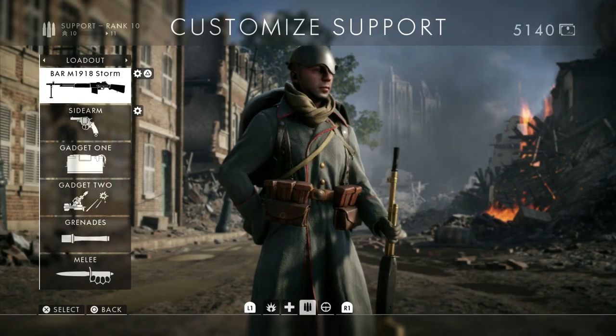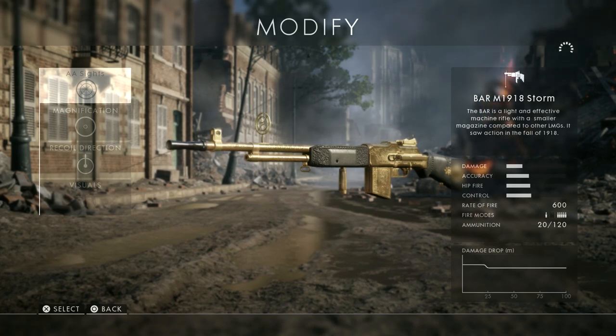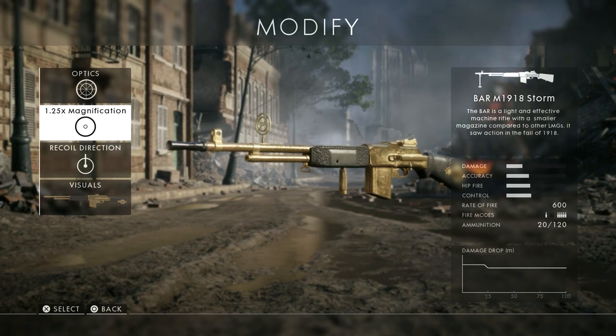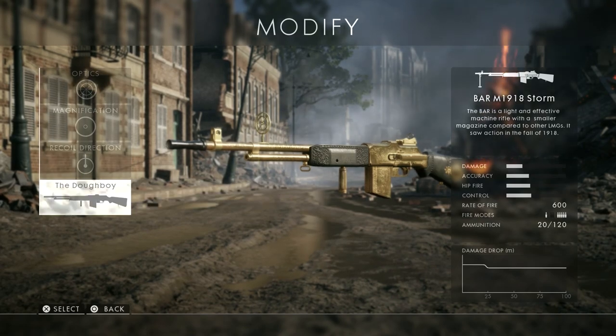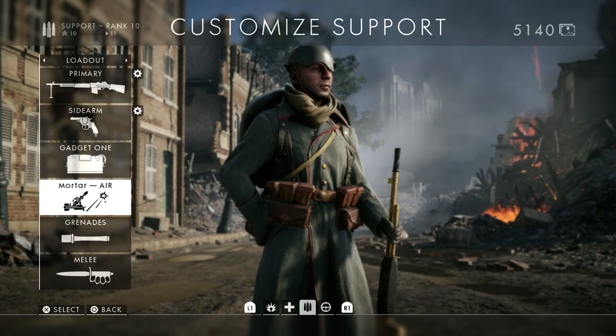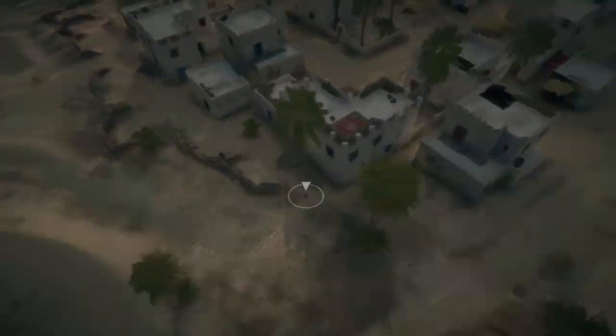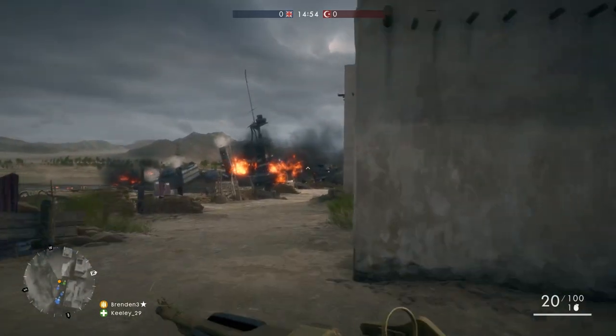Ladies and gentlemen, my name is Rhett and welcome to Battlefield 1 Gun Trials. Today we're going to be taking a look at the BAR M1918 Storm. It is an LMG available on the support class. In this series we're going to be analyzing a different gun every single episode, showcasing what I like and don't like about the weapons, and whether I would recommend it for Battlefield players.